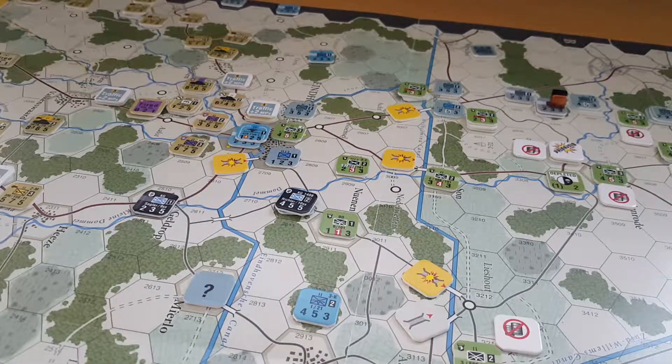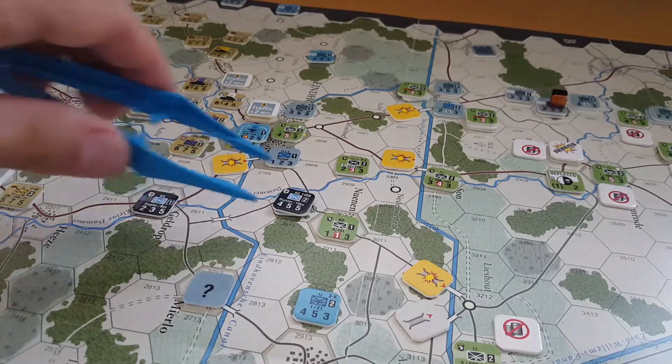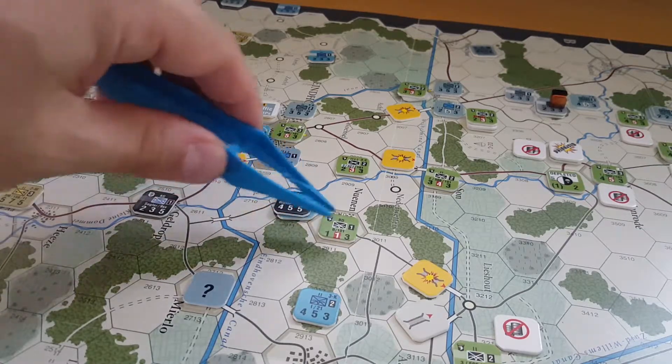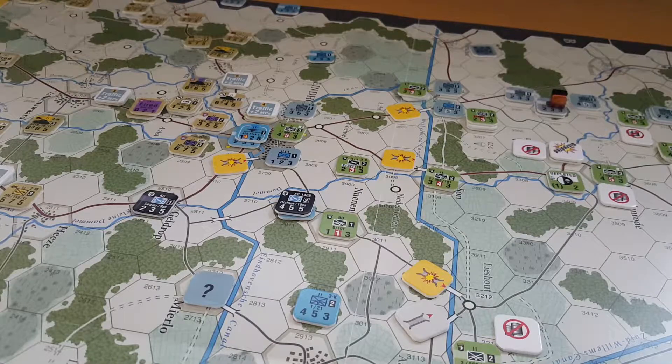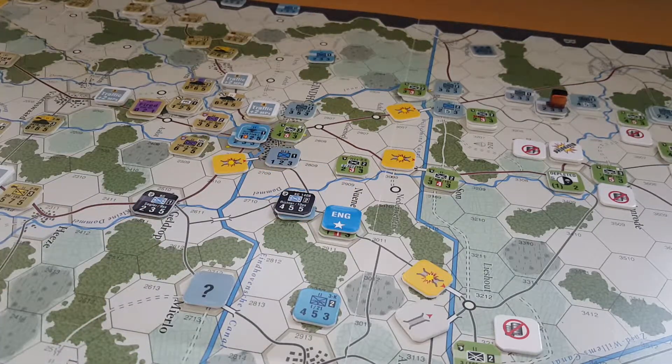Welcome to Turn 6 of GMT's Holland 44 Operation Market Garden Short Game Playthrough. I'm going to start with a correction because I forgot to do one of the German combat. That was an attack onto this parachute breakdown unit of the 101st from these two units here, which is a 5 to 2, coming out as a 2 to 1. Rolling a 2 on the 2 to 1 gives us an engage result, so that fixes the unit into place — it's going to have trouble moving.